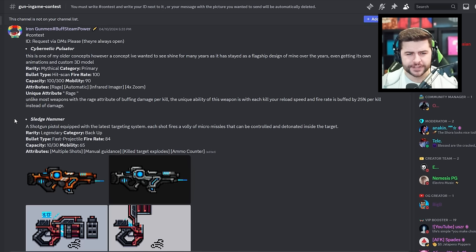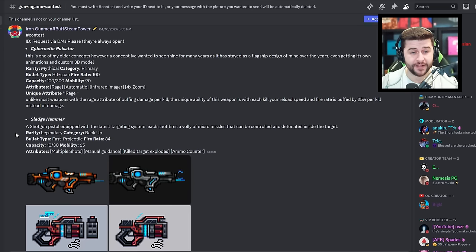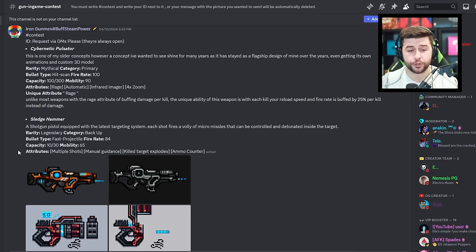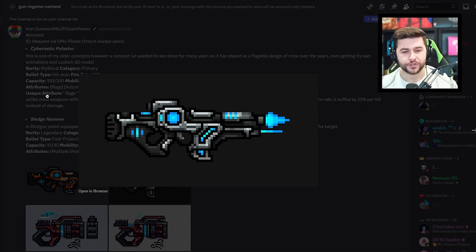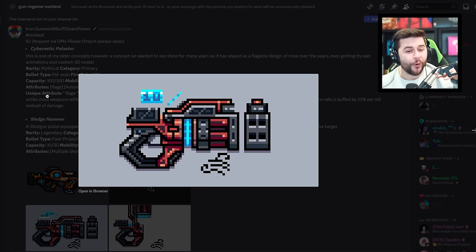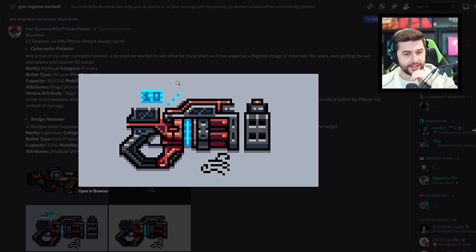Then we have the Sledgehammer, which is a shotgun pistol. I like the idea — it's only legendary though. Fast projectile, fire rate 84. Attributes would be multiple shots, manual guidance, kill targets, explodes, and ammo counter. We need to see more ammo counter weapons. I just noticed where the counter would be — at the back of the weapon. I love this design, I would 100% vote for this. That's a genius idea.